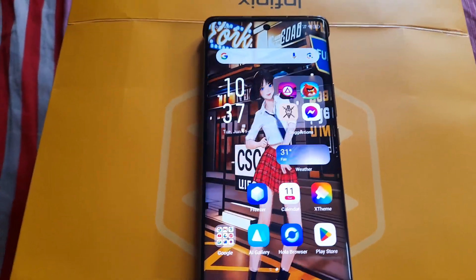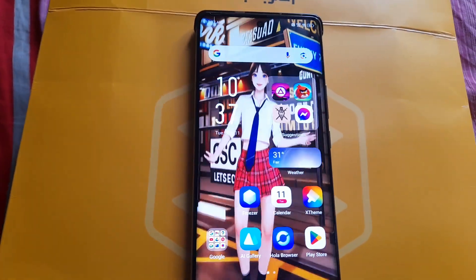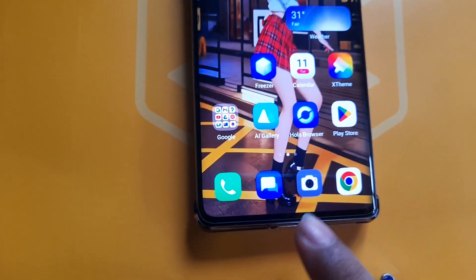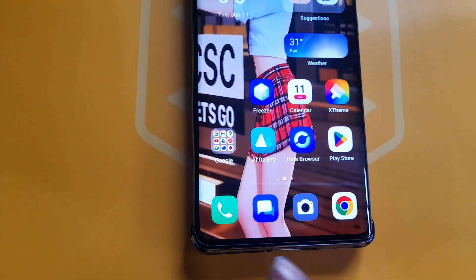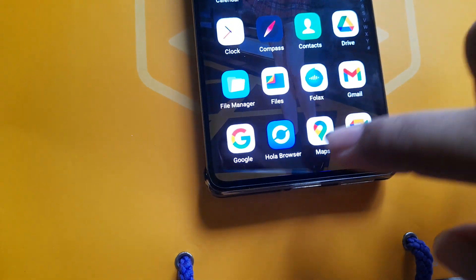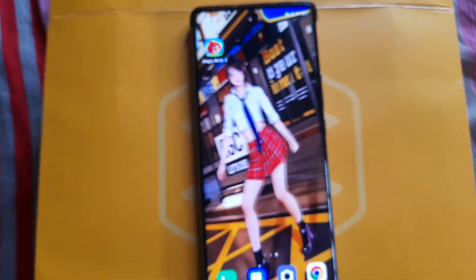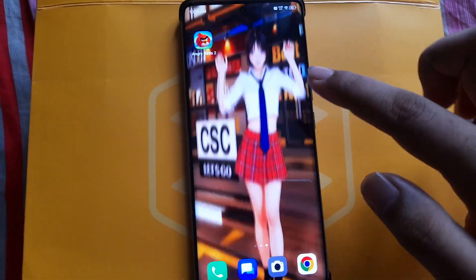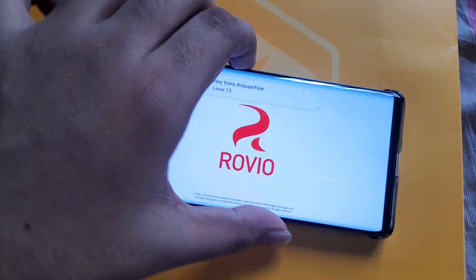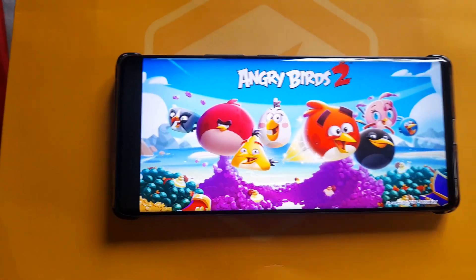Today I'm going to show you how to make full screen while playing games on Infinix Note 40 Pro. Look at my navigation bar - there's no three-dot button here. So if I press Angry Birds, you can see this black bar.